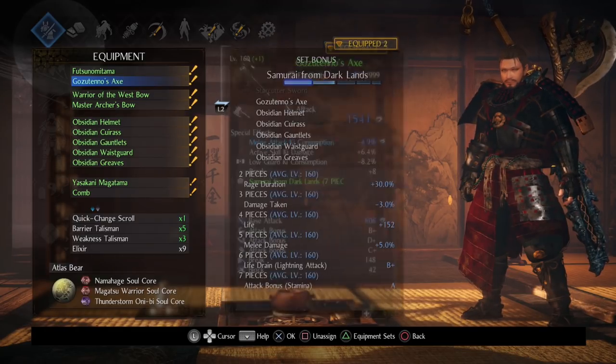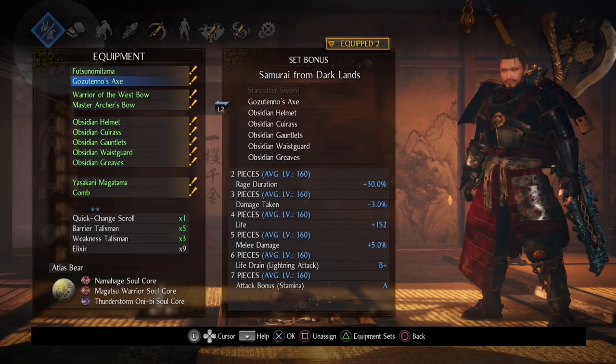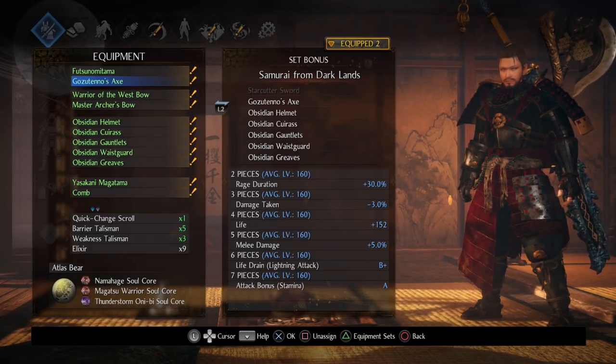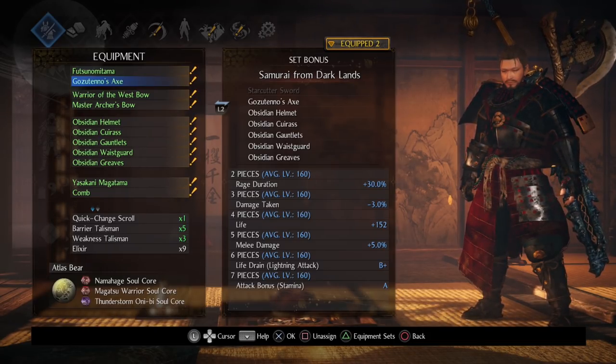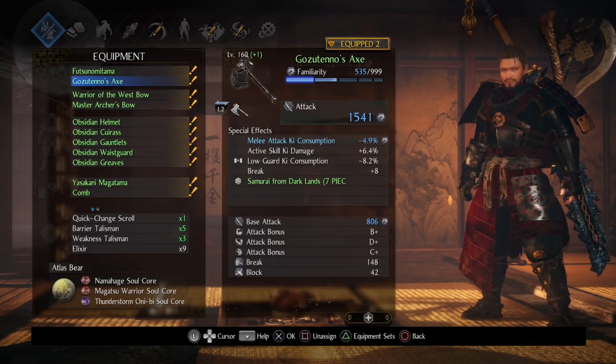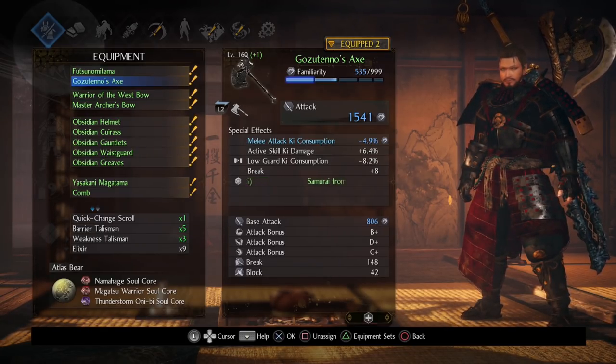For the rest of the gear, we're running the full Samurai from Dark Land set. What's interesting is we get life drain on lightning attack, a massive attack bonus based off our stamina — actually bigger than what we got from the Taranashi set — and perhaps most importantly, a 30% rage duration increase. With rage, we can use the rage ability with the axe, get that buff up, then use it with the odachi. Since we're doing a skill-based build, we're not worried about key consumption.